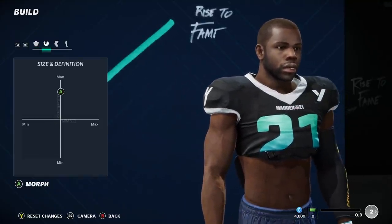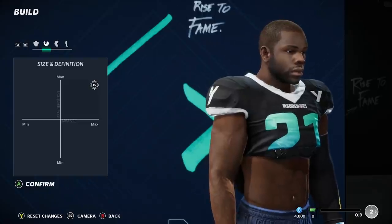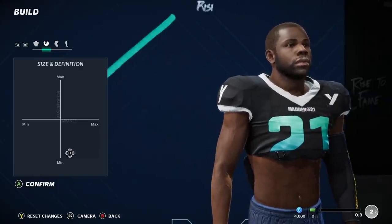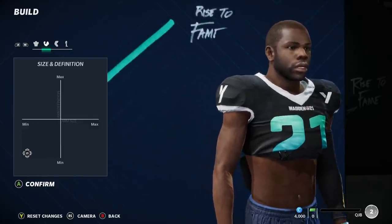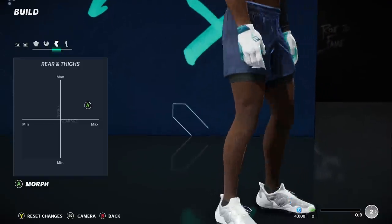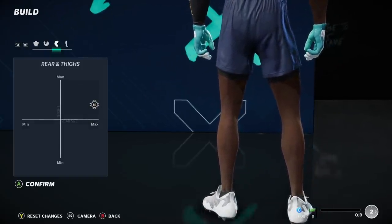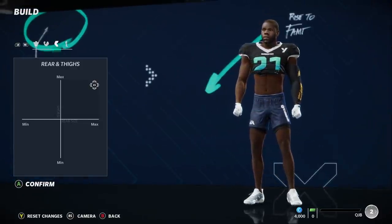Once you are comfortable with your player, you can go back and work on your build — what your body is going to look like. They start off with your gut and chest. You can zoom in and out with the right thumbstick. Then we are going to look at the arms — don't make your arms too big, that thing will be scary out there. Somebody is going to make their player the max. Then once you have the arms, you move to the legs — hopefully y'all weren't skipping leg day. Once you get done with the rear and thighs, then comes the calves.